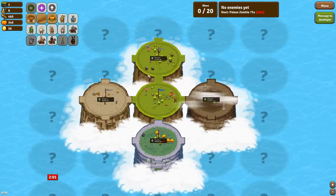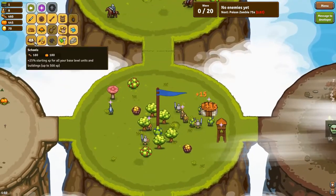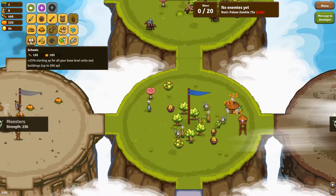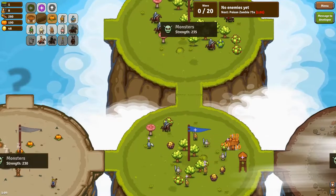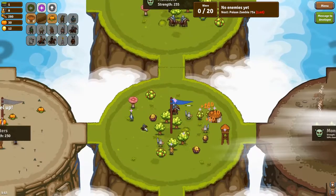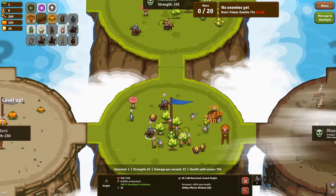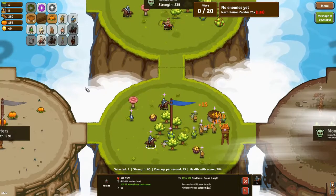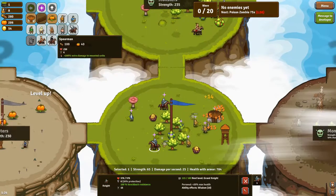We want to take this circle really badly. The first wave are poison zombies, so we definitely want to go for knights, as poison zombies are good against a lot of smaller units. So we will just go for a few big ones.